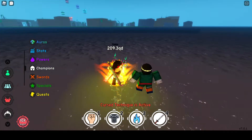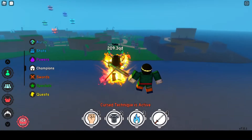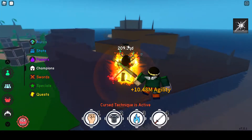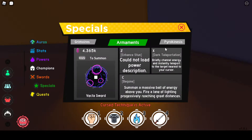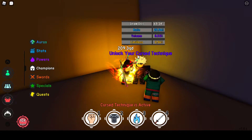Hey guys, welcome back to another video. Today we are playing Anime Fighting Simulator. I'm just going to be showing off a few things — currently where the two sellers are for curse techniques and swords, or not swords, Vector Swords, whatever this is called. I forget — I've seen the show, just forgot the name. So this is where you get those techniques.